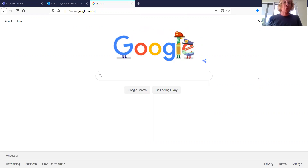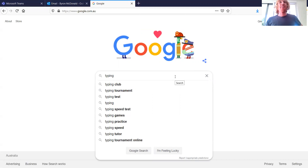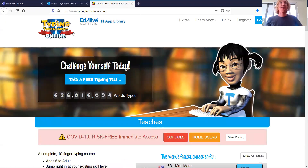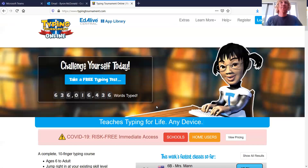The first thing you need to do if you want to play Typing Tournament is open a web browser. I've opened Firefox and in Google here I'm just going to type in 'typing tournament'. The suggestion has come up — click on that. The top link is www.typingtournament.com, that's the one we want, so click on that. You end up on this page and you can see some things about classes. What you want to do is log in, so go up to the top right and click Login.